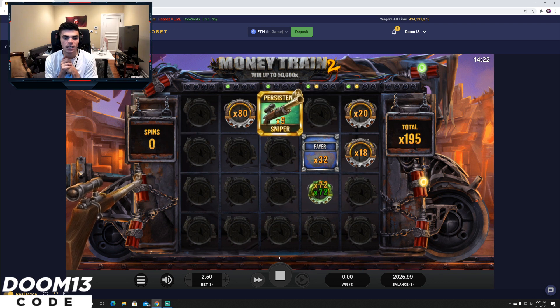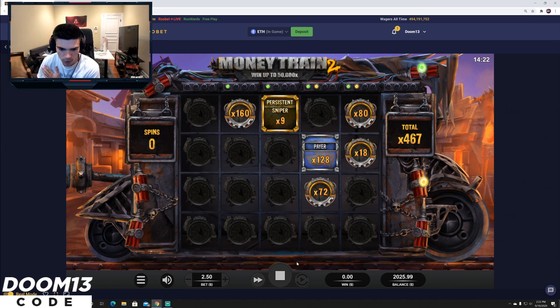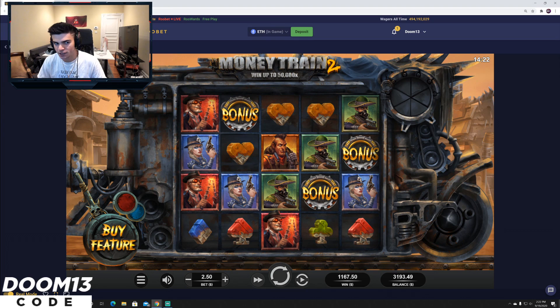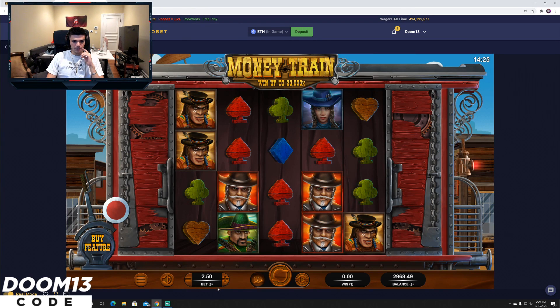What do I gotta do to get a gold and just let it keep going? Holy smokes — okay, never mind, I'm not gonna complain about that. It's frustrating that it died but it also paid really well, so whatever. Okay, we're moving up to $500.